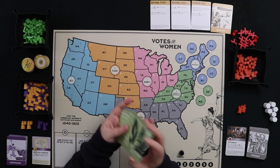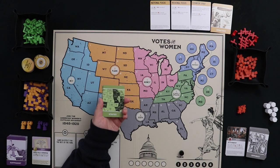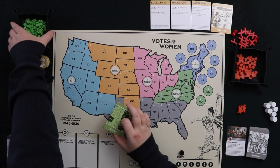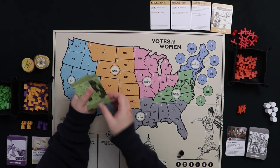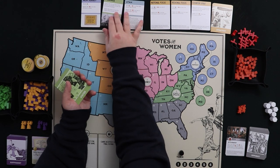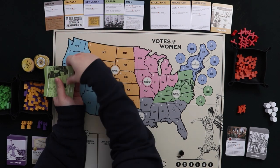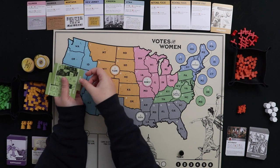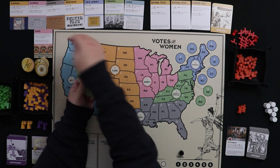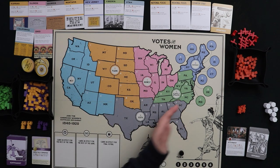To set up the state deck, shuffle all the state cards together, remove three, then lay the rest along the top of the board to create states we'll compete hard to claim. We end up with Utah, Virginia, New Jersey, Montana, Georgia, Illinois, Kansas, Ohio, and California arranged from left to right by region.